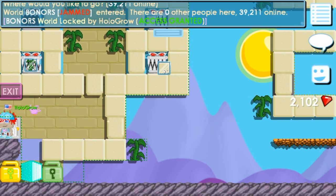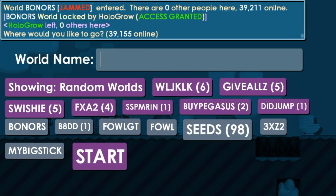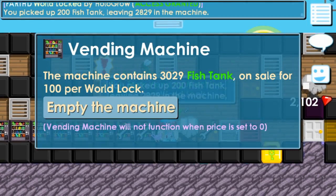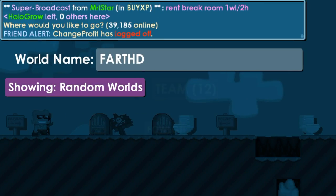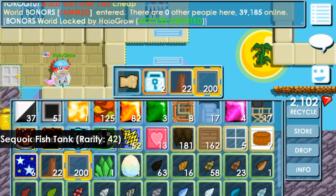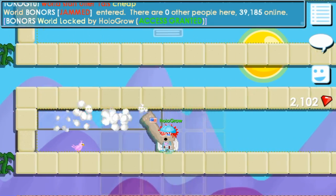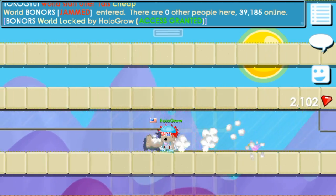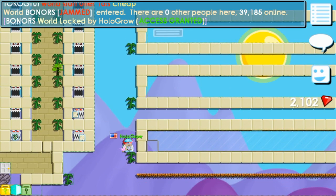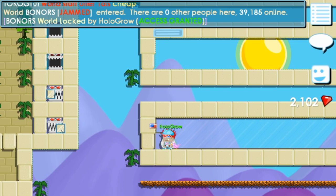What you want to do is get your farmables. I've got some farmables in here, along with a bunch of other trash. So I would just go here, take these fish tanks, and place them in there — place them in all the rows.